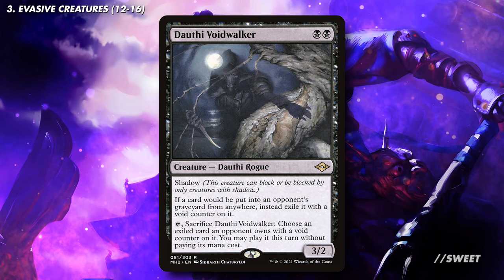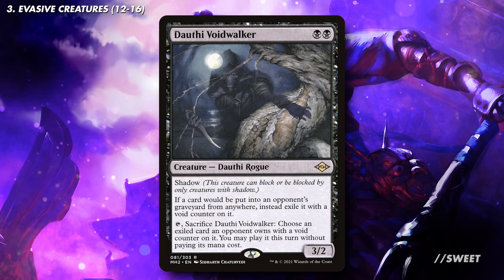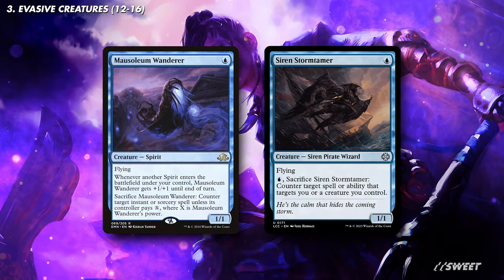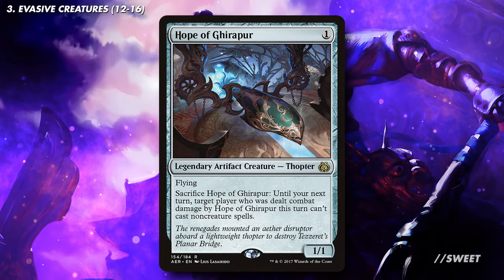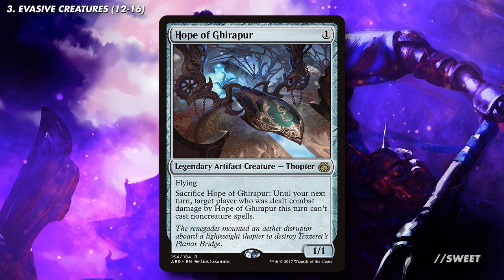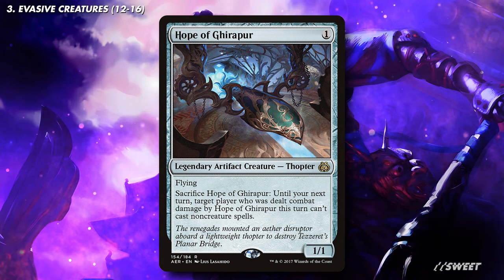We next have Dauthi Voidwalker, a great shadow creature that basically KOs any graveyard deck, while also letting us steal a spell from one of our opponents. Then next up we have Mausoleum Wanderer and Siren Stormtamer, both great flying attackers that make it harder for our opponents to target our key creatures with any removal. You then have Hope of Ghirapur. Most of the time this is just going to be an easy-to-cast flyer, but against any opponents planning on casting a bunch of non-creature spells, like a spell-slinger deck for example, it can absolutely brick them.